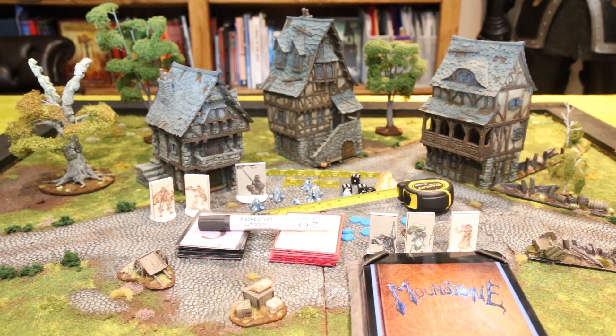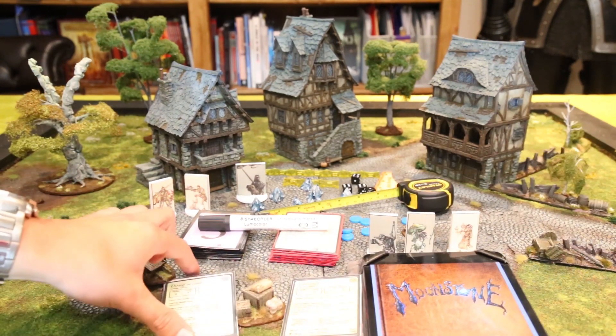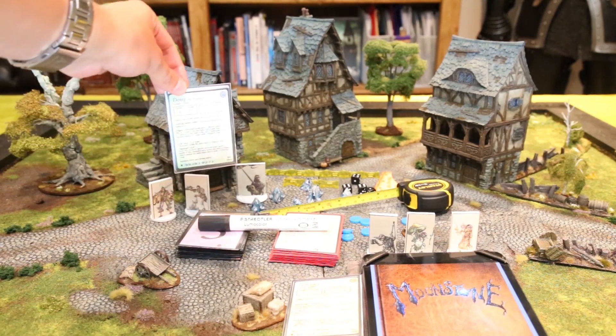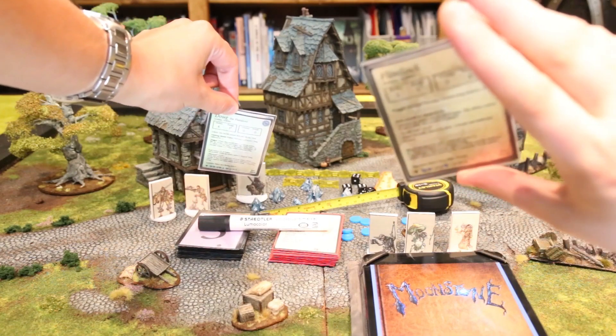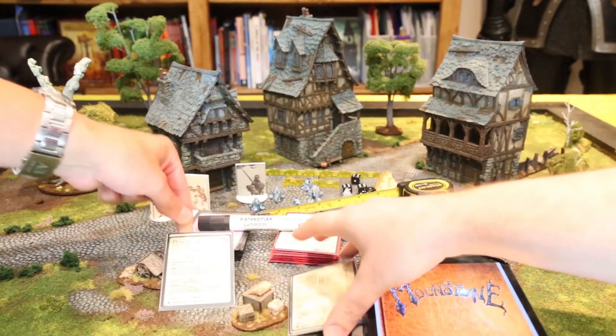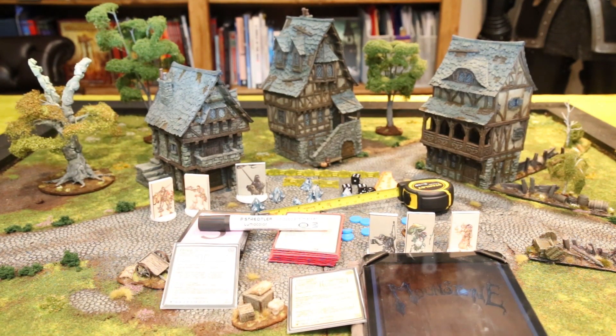So there you have it, that's everything you'll need to play a game of Moonstone. Oh, and just being reminded — stat cards. Every character in the game uses a stat card. You might be familiar with them from other similar games. They are available at the same place as all the other things we've just talked about: Wargame Vault and moonstonethegame.com/downloads. Head over there now and get everything you need — it's all free.